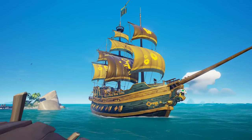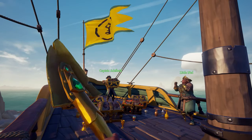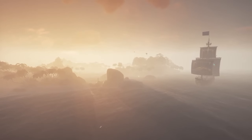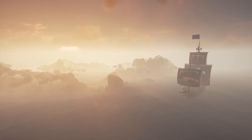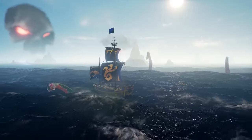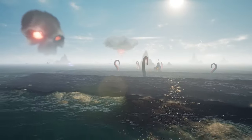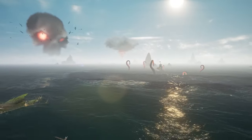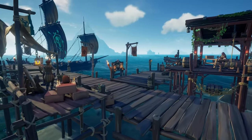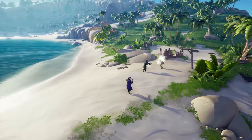You'll also unlock the Emissary Flag at level 15 once you reach it. This flag allows you to earn additional reputation and gold based on how much treasure you acquire during your quests. Additionally, try to focus on specific regions or islands when accepting quests. This minimizes the time spent sailing from one location to another, optimizing your efficiency and maximizing your rewards. I personally recommend using the Devil's Roar for ashen voyages which earn more reputation, and if you're trying to spend less time sailing in one session, make sure to start your voyages in the Shores of Plenty.